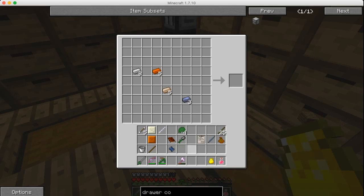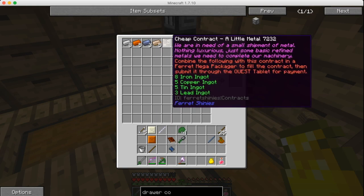I need to follow this contract and use a Ferret Mega Packager to build the contract and submit it to the quest tablet. I'm guessing you put the contract in there and have everything at the top. I've never used this so I thought that was the way to do it — but apparently that's not going to work.